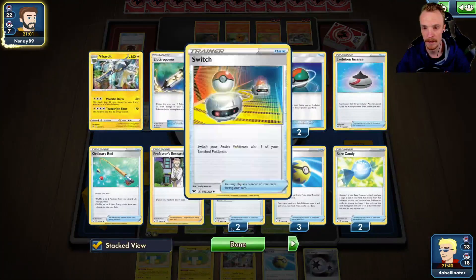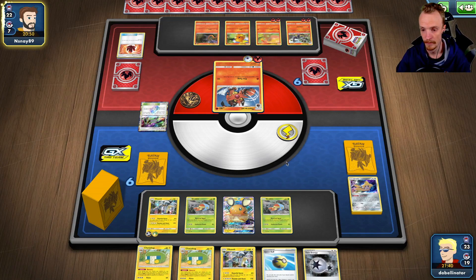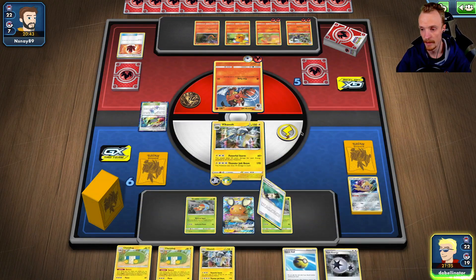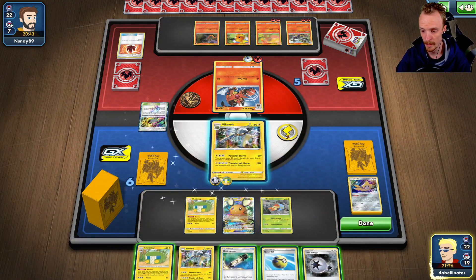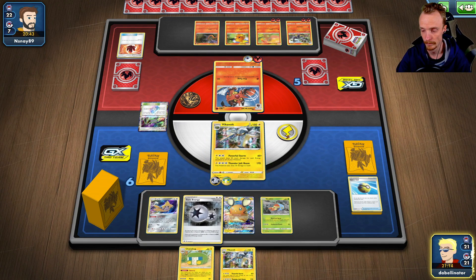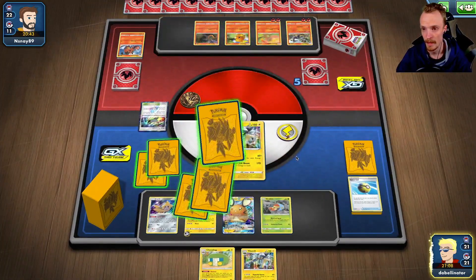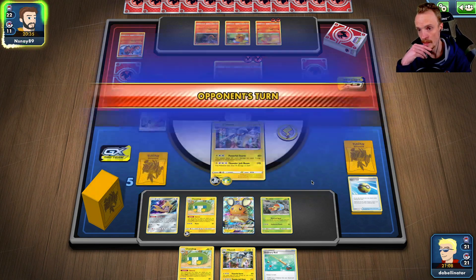I would not mind topdeck a Marnie right now — would love a topdeck Marnie right now. I don't have any draw at all. So this has to KO the Toro Cap. I'm assuming this is going to get KO'd on the way back, so I think we're going to have to manually evolve. Yeah, we're just going to have to manually evolve — we've got no choice. Because we are completely bricked. I think we're also going to have to drop the Electro Power, go and get ourselves a Jirachi down so we can flip into Jirachi on the next turn. We can't do a whole lot more this turn. Just a Powerful Storm will do.